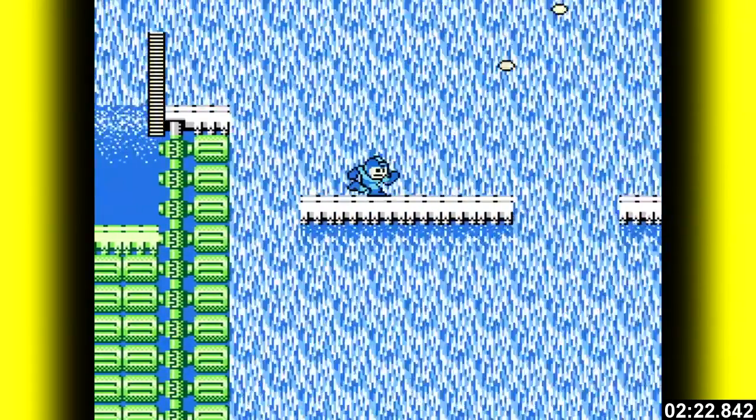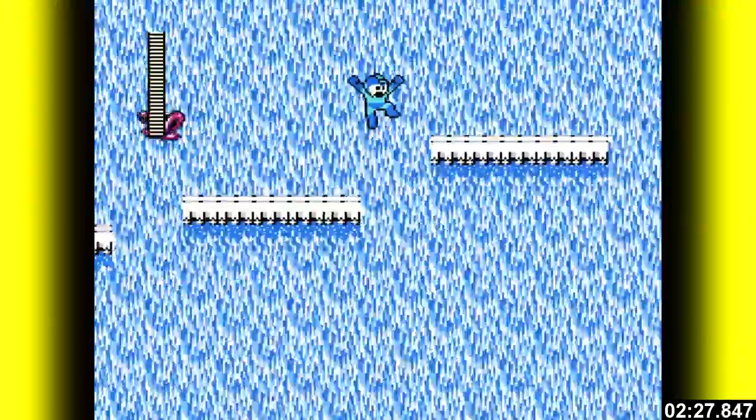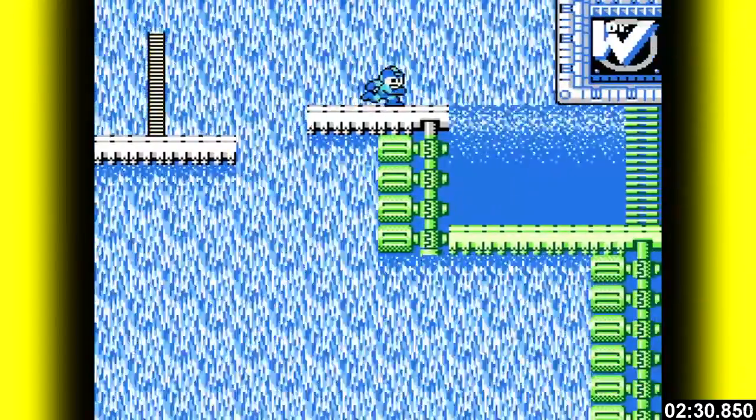Jump forward and shoot. Take the next series of jumps flat out, don't stop, until you get to this platform. Wait for the last crab and then it's on to Bubble Man.